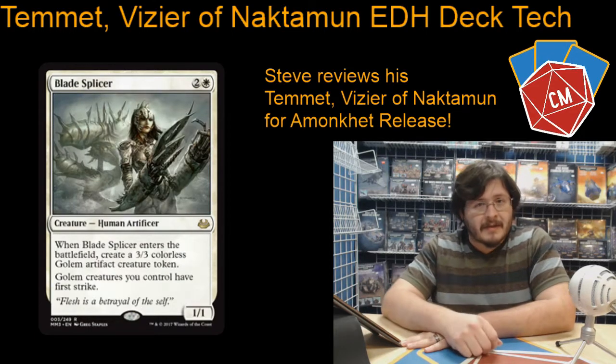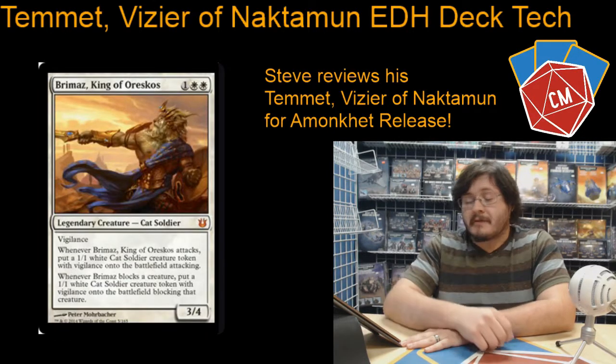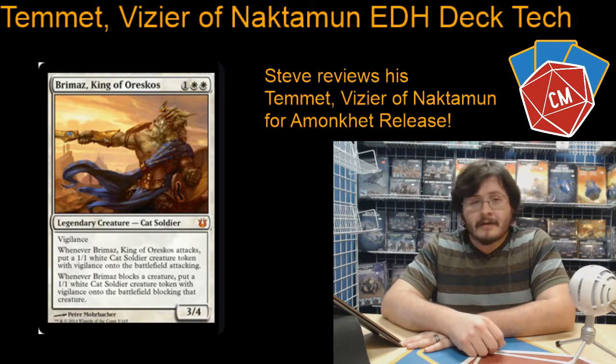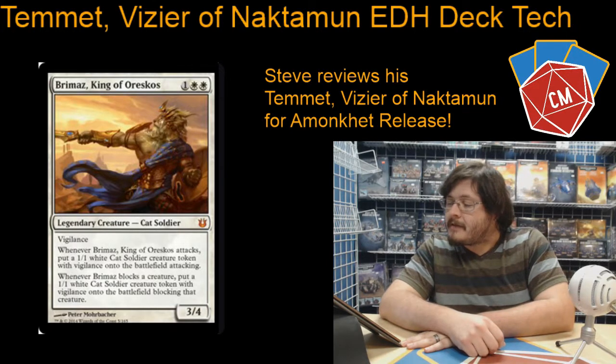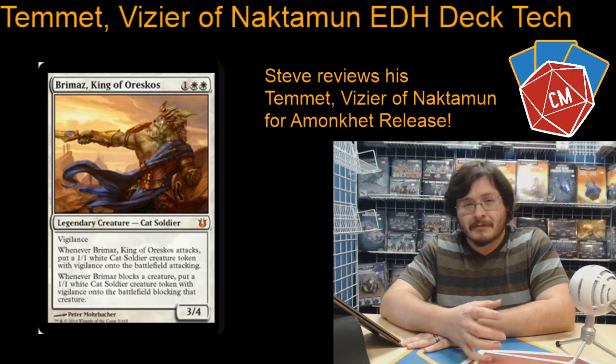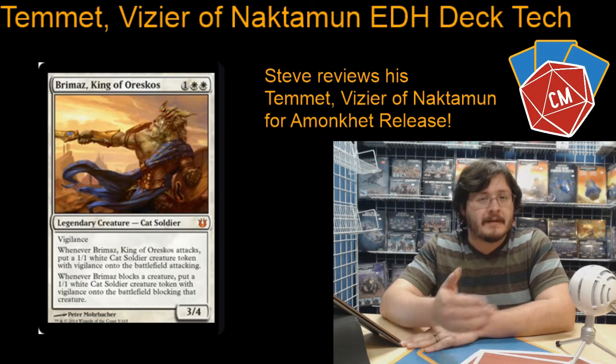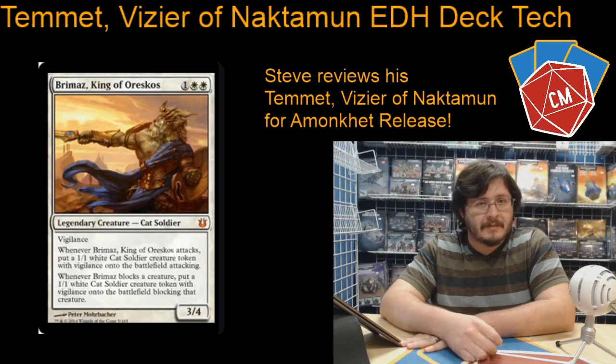Then we've got a Blade Splicer — just a good token producer, something to come out early and make a little golem token. Then we've got Bremaz, King of Oreskos. I always struggle on that one, but he's a really good token generator. He generates tokens when he attacks and when he defends as well, so a good way to get a bunch of little guys out there.